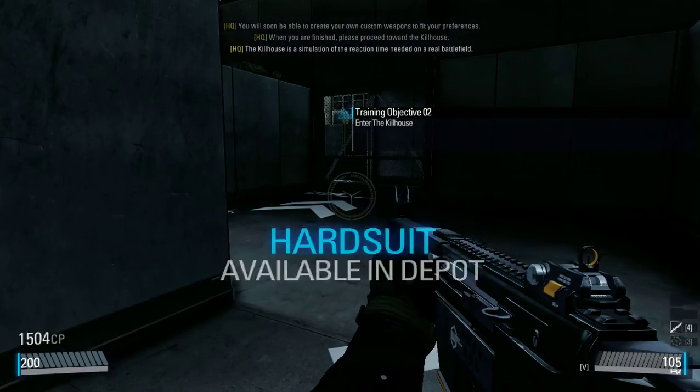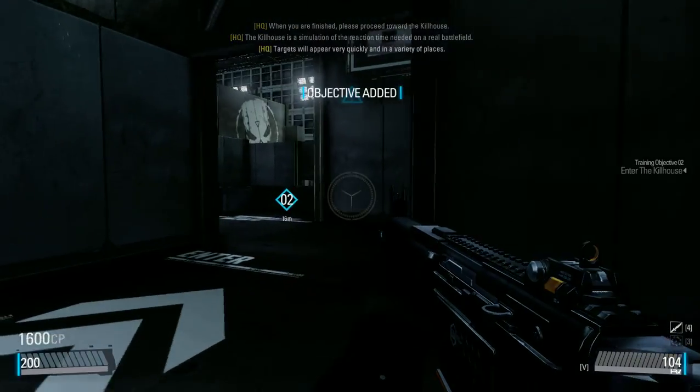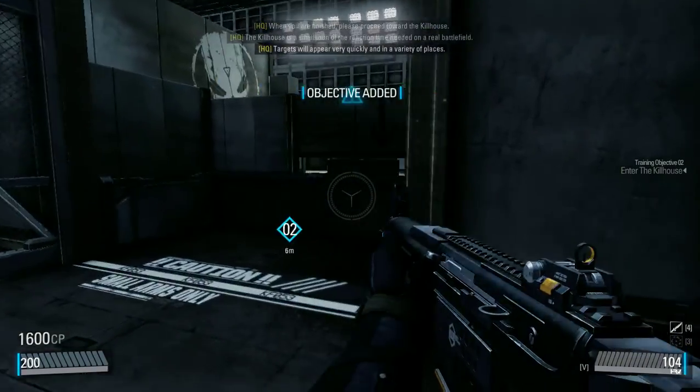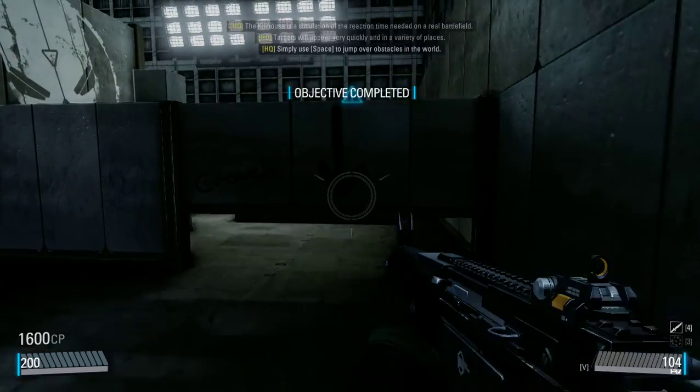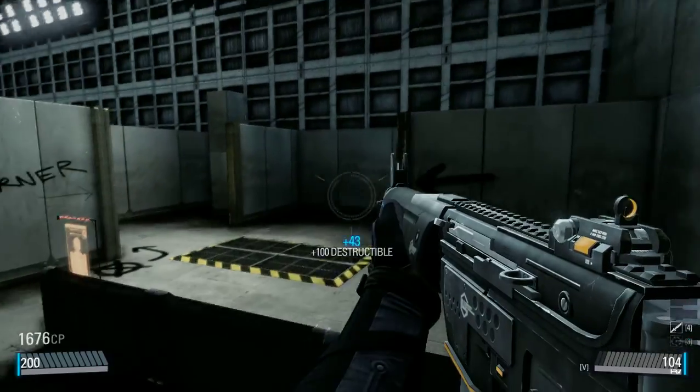The kill house is a simulation of the reaction time needed on a real battlefield. Targets will appear very quickly in a variety of places. Simply use the space bar to jump over, or press the control key to crouch under objects. This can be changed under settings.